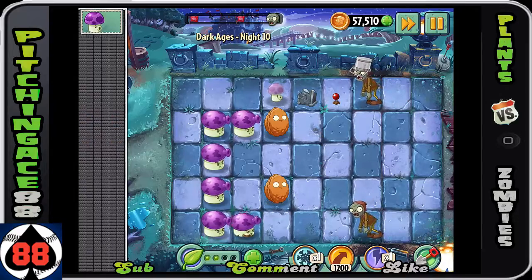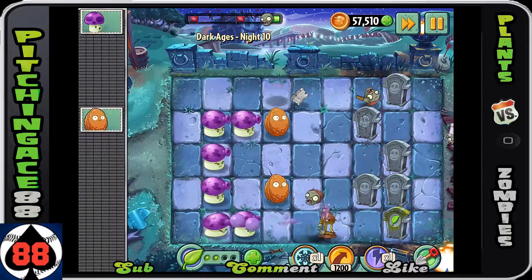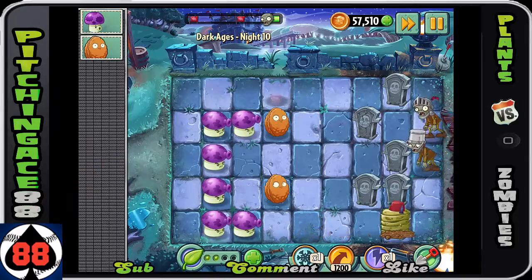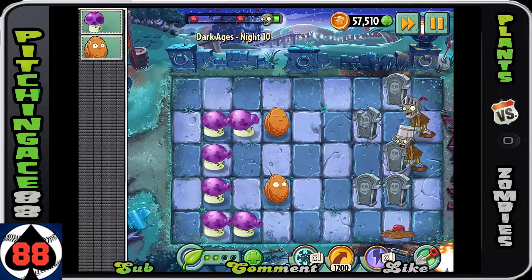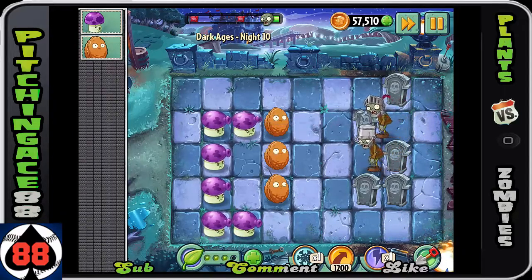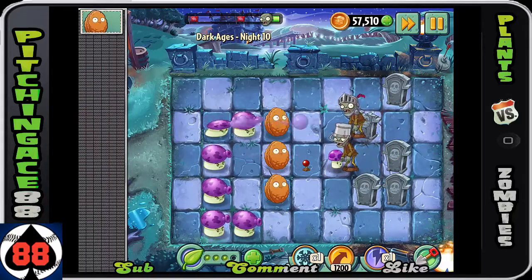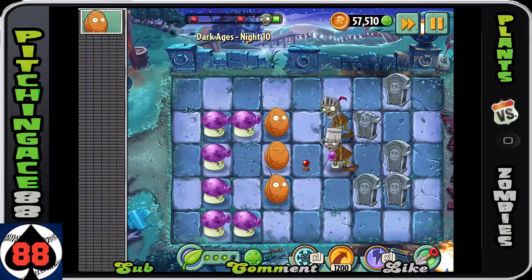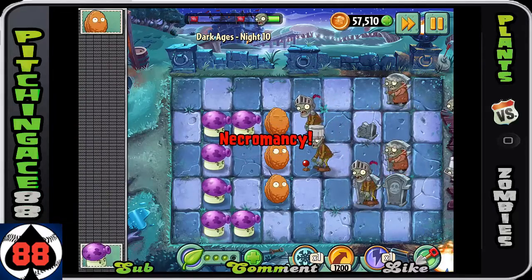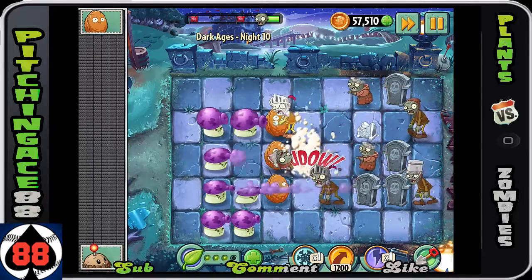You're going to get a lot of these Puff Shrooms. Definitely want at least three columns worth — three columns seems to be about the right sweet spot. Use those gravestones to take out the graves that have sun or plant food — I believe it's mostly plant food. Plant the Puff Shroom basically just to slow down the middle zombie to give your potato mine a little bit of time to charge up and blow him up before he takes it out. That's an easy way to take that guy out pretty quickly.